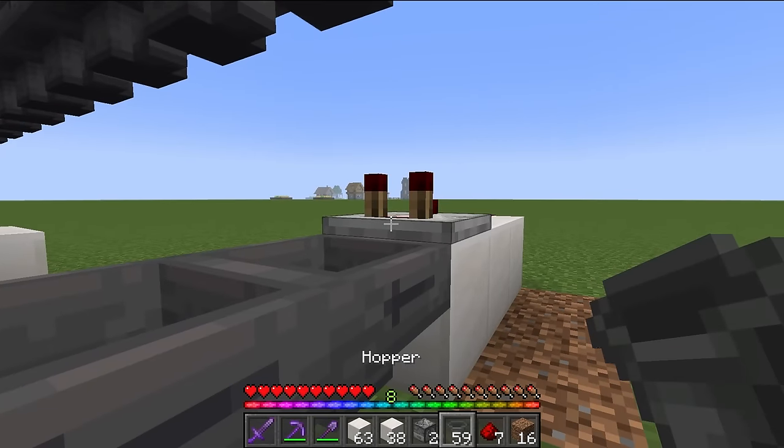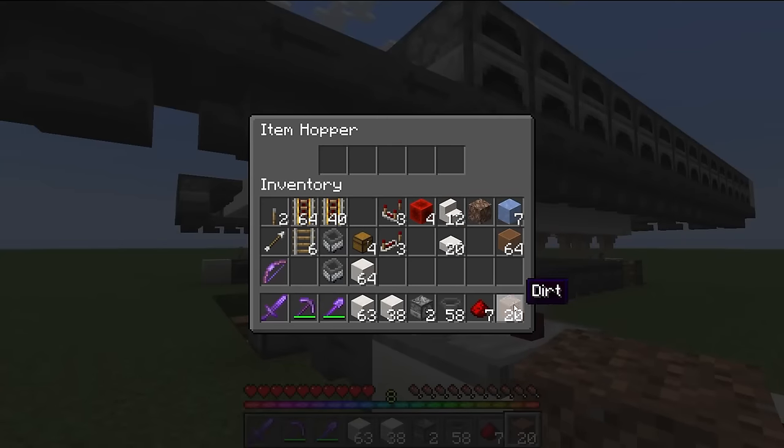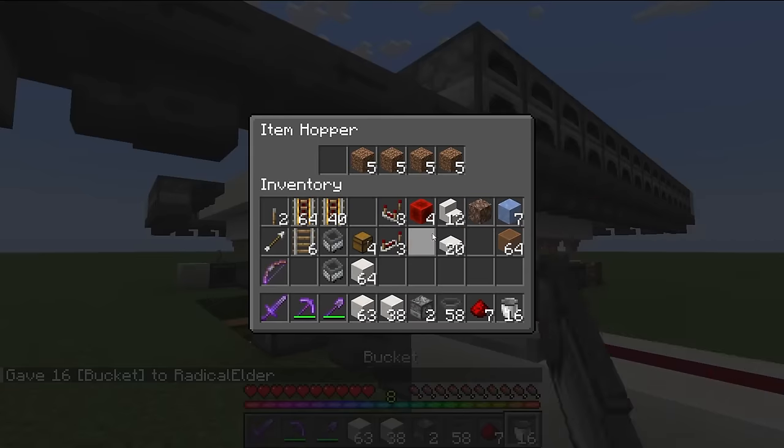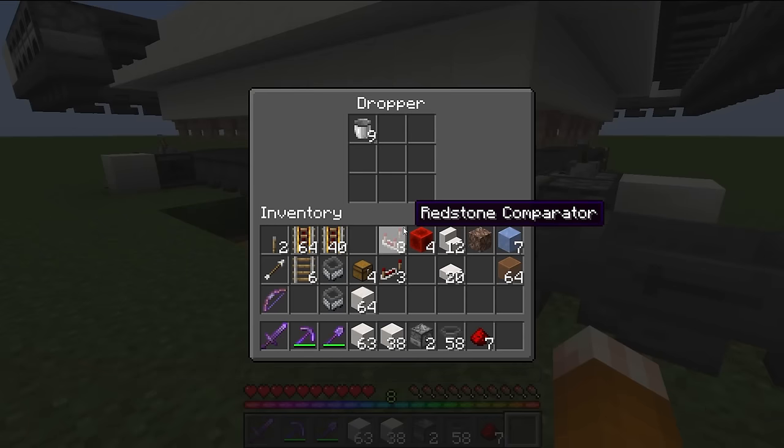Click a hopper into the back of the comparator like this, and on that same hopper, fill it with 20 filler items. These can be named blocks or anything you won't put in the system. Then put a stack of buckets in the first slot. You should see that number drop until it hits six, and then check the dropper — that should have nine.